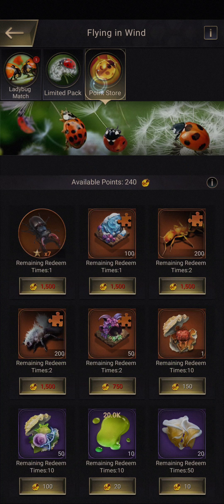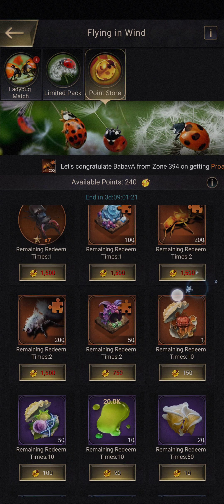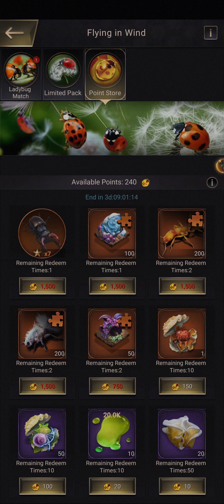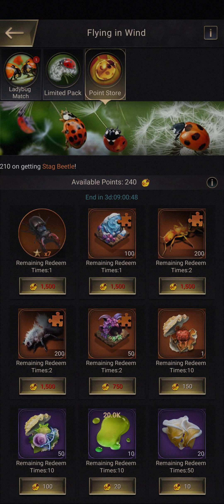Back to the Flying in the Wind event. All of these rewards you'll probably need to spend some money to acquire enough points to collect. If you want two copies of the ant, you need to get 3,000 points for the Proata or the White Velvet. If you want all of them — the skin, the insect, and two copies each of the Proata and White Velvet — you can imagine how many times you need to repeat the minigame to acquire enough points.